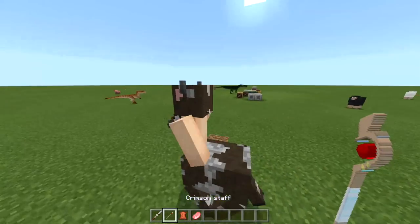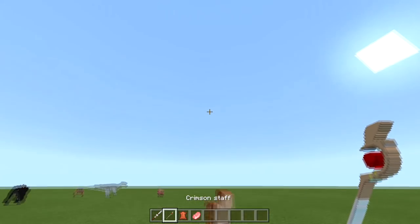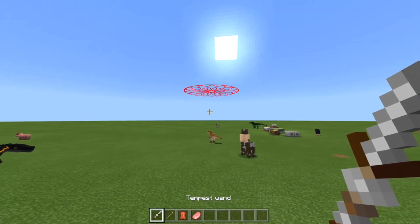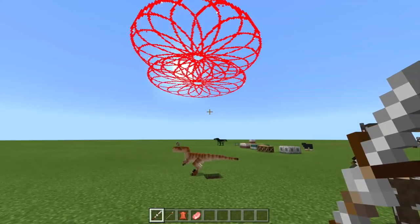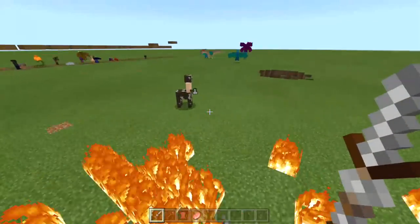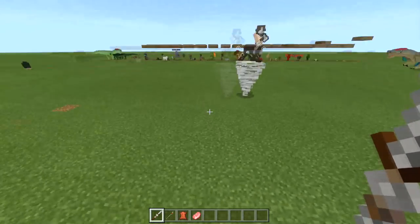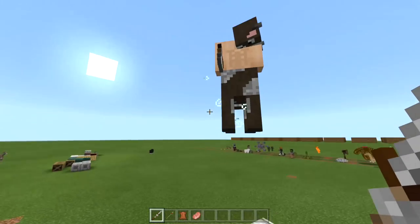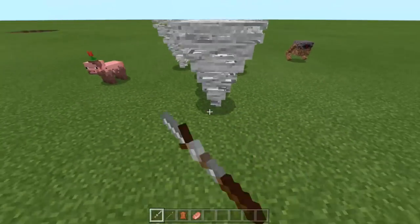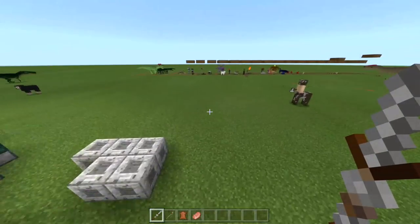The mod also adds a bunch of weapons. As an example, here's the Crimson Staff — if I left-click the ground with it, it does something. There it is — it's about to annihilate him. And here's the Tempest Wand — when you spin it in, it starts attacking like a tornado with a shulker effect, making things fly up. You can spawn a bunch of them and they'll attack the nearest hostile mob.